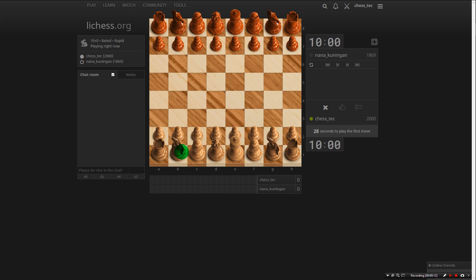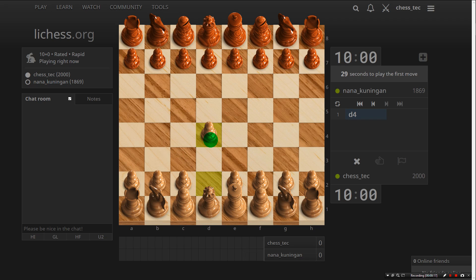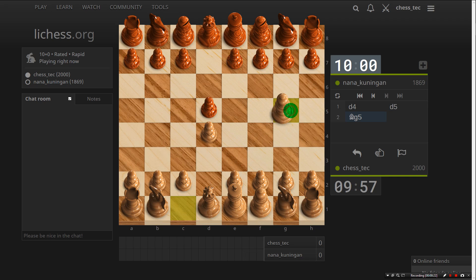What have we got here? Let's go for 1.d4, Trompowsky. Let's do... is it the Levitsky attack? Well, we're going to play bishop g5 no matter what.